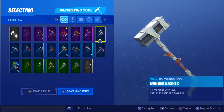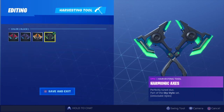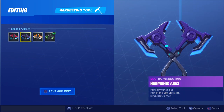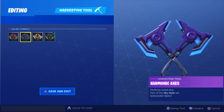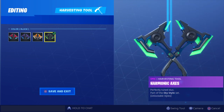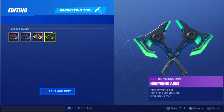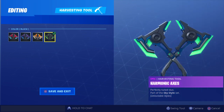As soon as you get 45 Fort Bites, you get the Harmonic Axes. As you can see, you get a whole bunch of styles with them — you got this one, you got it in blue, you got it in like a yellow or orange, and then you also got the green ones. Pretty cool.